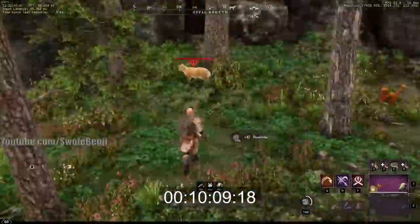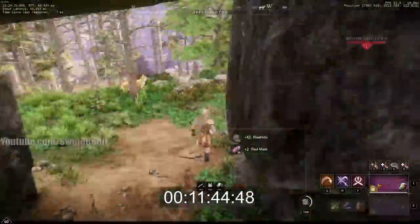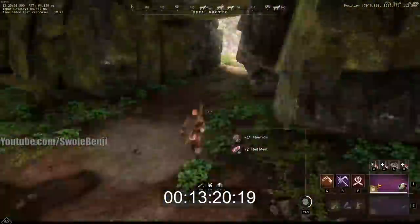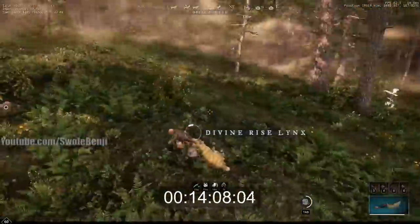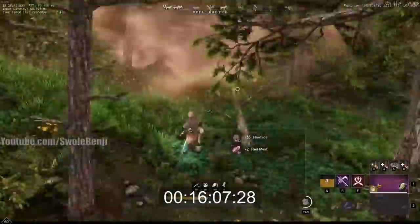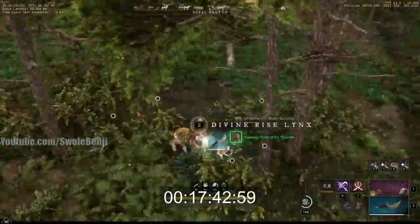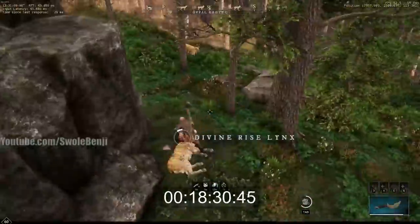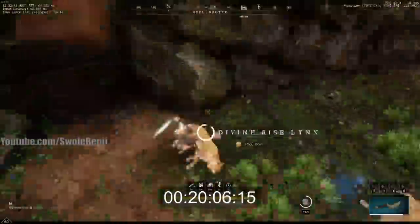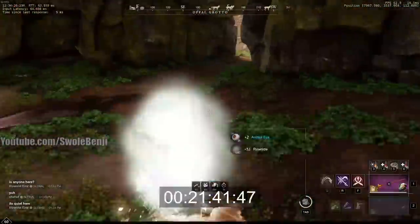That's pretty much this clip — just me running around one-shotting cats and skinning them. Here in post-editing you can see all the rare drops. If you're wondering why I'm getting two of everything, it's because I have at least 50% yield, which you can get with a tool or with a proficiency potion like I showed earlier in the video.